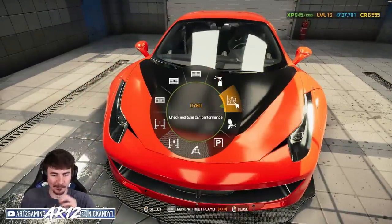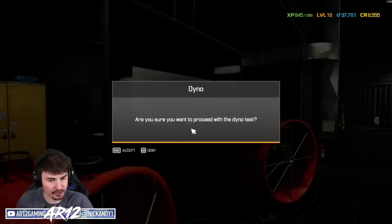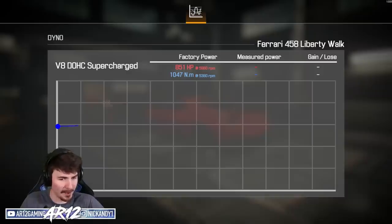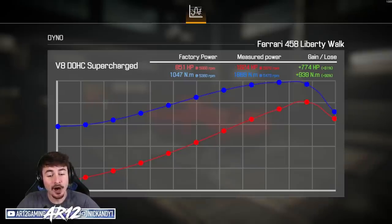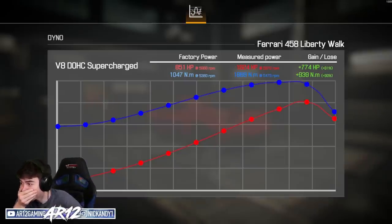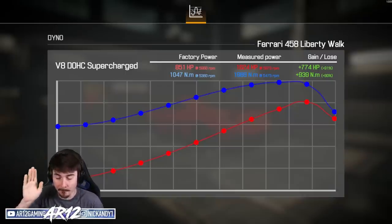Now it's the moment we've been waiting for — how much horsepower does our Ferrari actually make? Let's see, rev them up Ferrari. That supercharger is crazy. No way — 1,600 horsepower without mods.